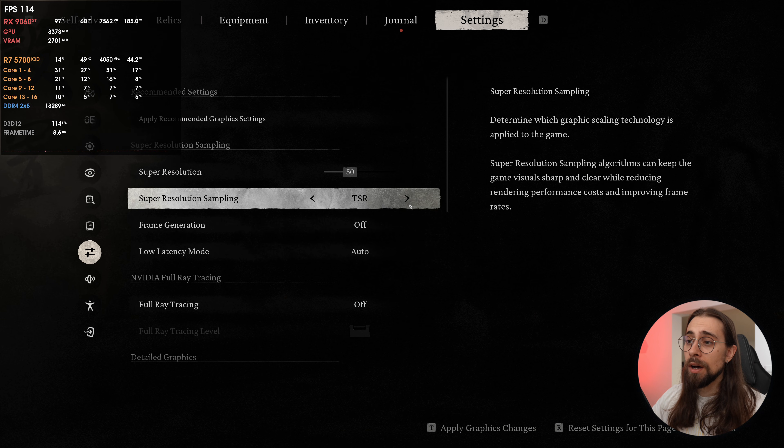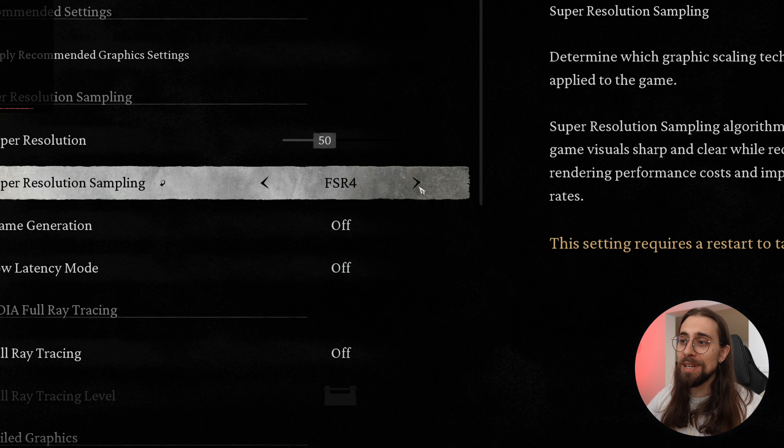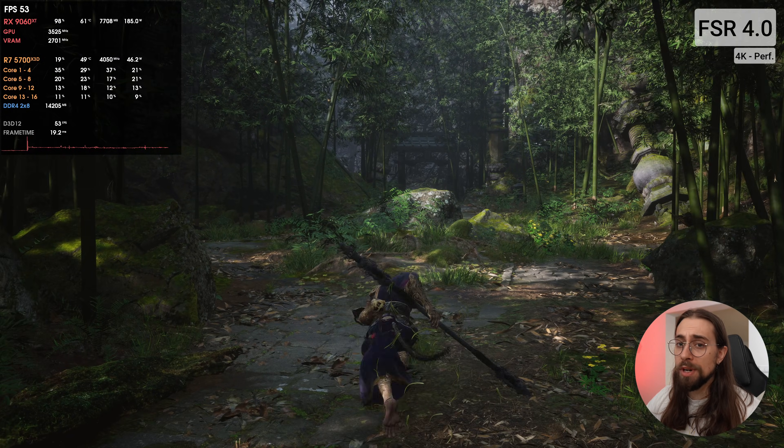I'll verify the integrity of the files to check for corruption, since I tried FSR4 INT8 before and it worked. It seems it's finally working now — it wasn't before but it is now. We have the option to go with FSR3 and FSR4. Since they're inside the same DLL file in this modified version, you need to restart the game for changes to take effect. Let's press apply and restart.